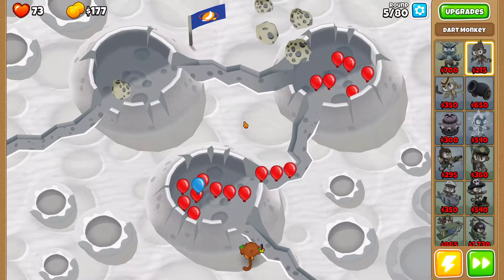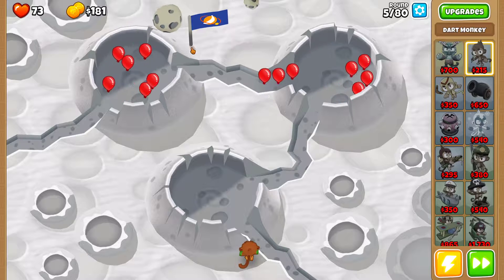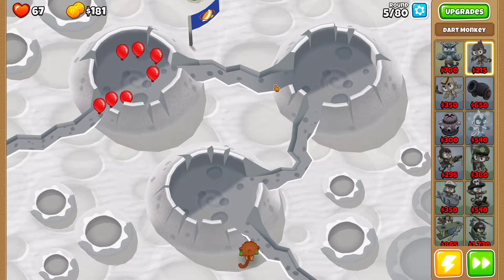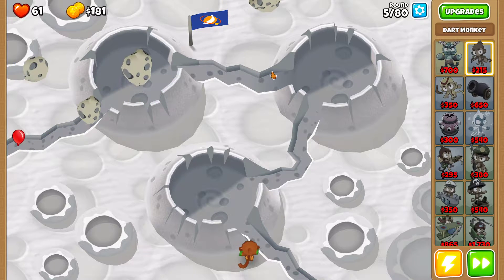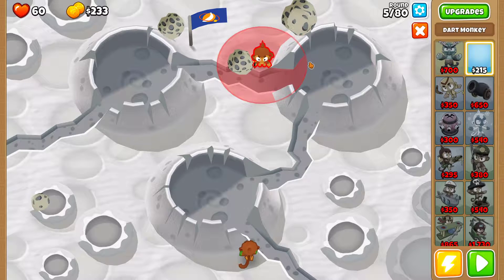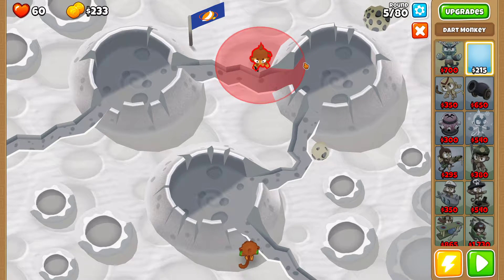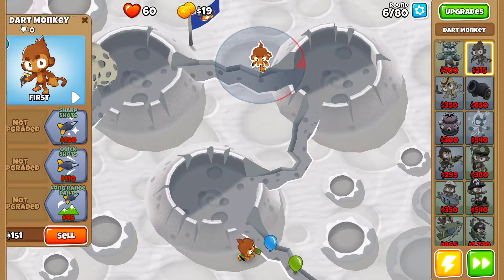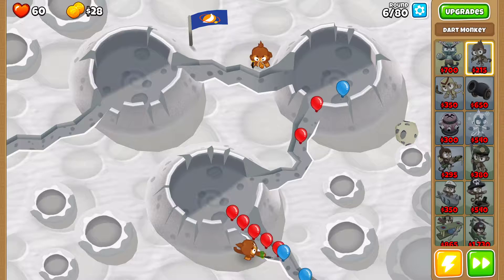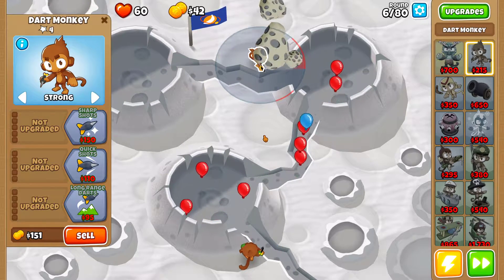In the next rounds until you can afford another Dart Monkey, also in round five you're going to lose some lives but that's okay. At the end of round five you can place another Dart Monkey — place it this time up here closest to the bottom and to the right side, once again on Strong, and upgrade it 0-0-1 as you get enough cash.